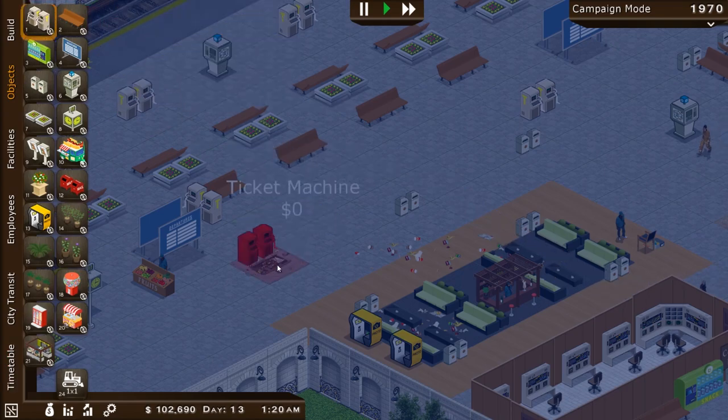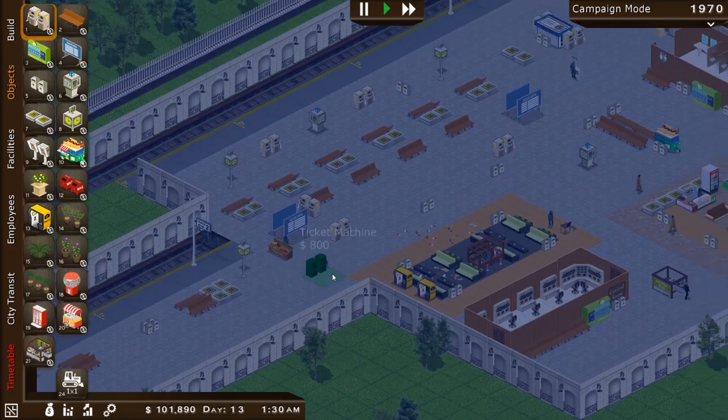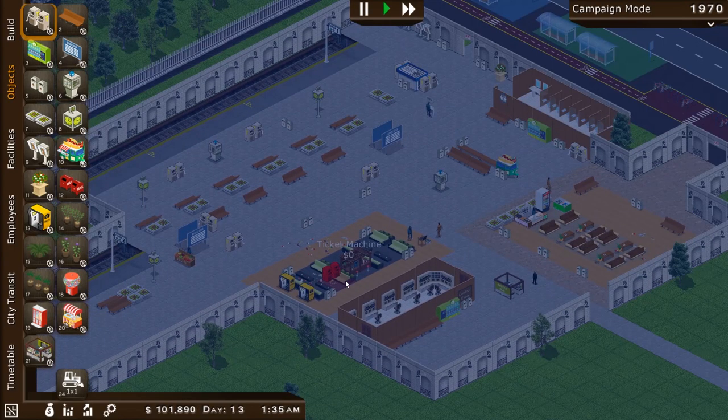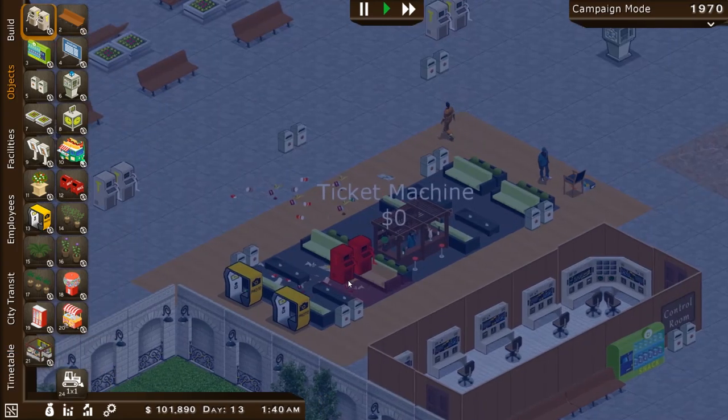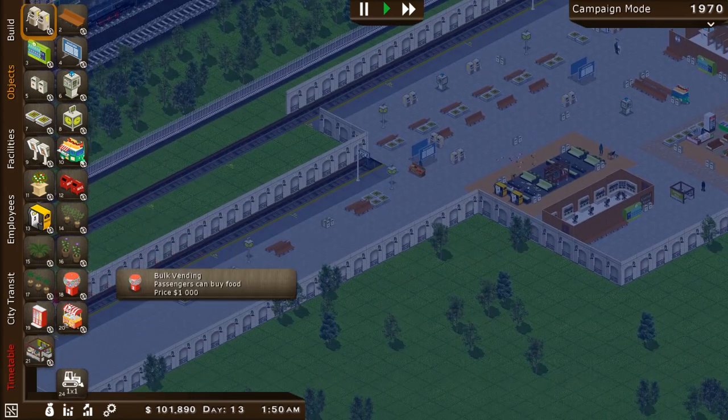Let's go ahead and replace that. Oh, do we have to delete it? There we go — we'll put down a ticket machine again. I think that was a ticket machine anyway. Look at all that trash. Good, we got staff working it — working it real good.